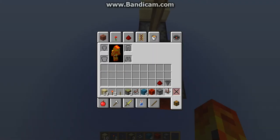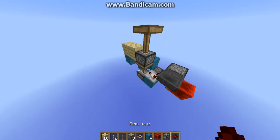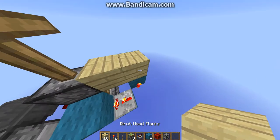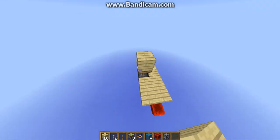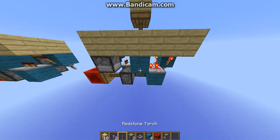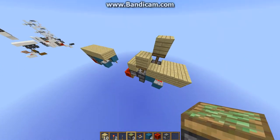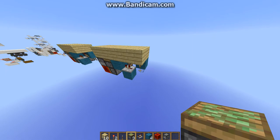Then put a comparator down, and in the dropper put one item — just your item that you're going to use. Then put a block on top of there. To finish it off, put a sticky piston there with a block on top. And that is it done.